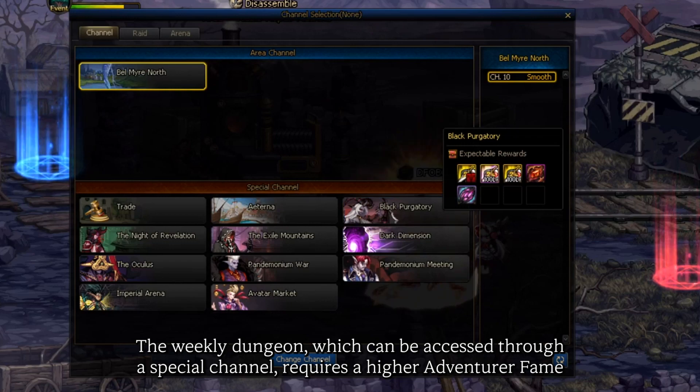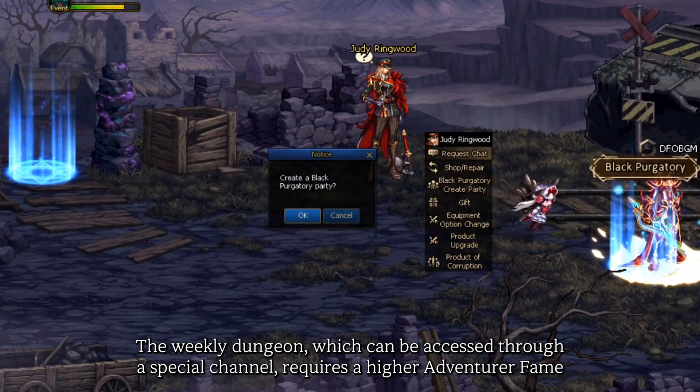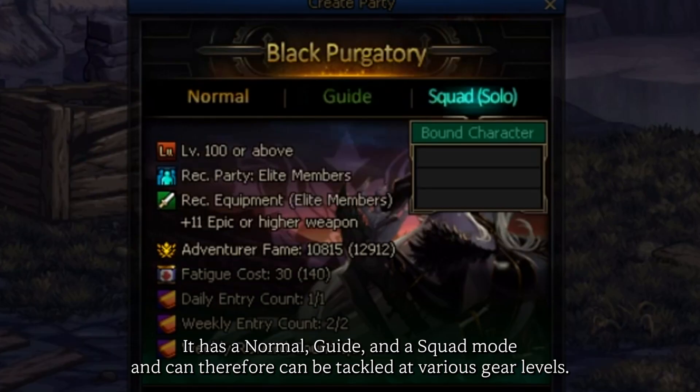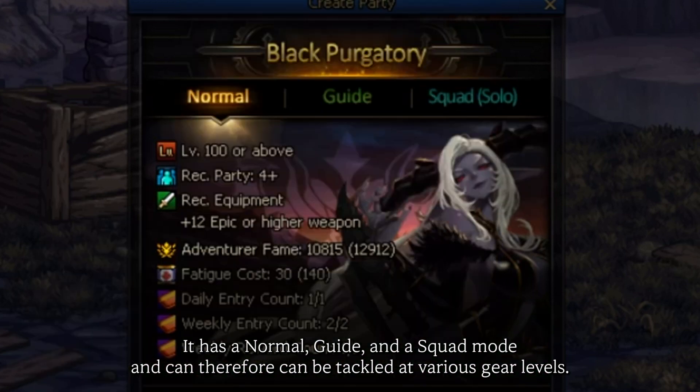The weekly dungeon, which can be accessed through the special channel, requires higher adventure fame and gear to clear, but provides much better rewards. It has a normal, guide, and squad mode and therefore can be tackled at various gear levels.